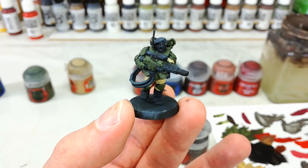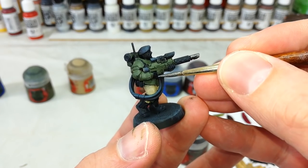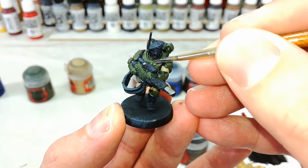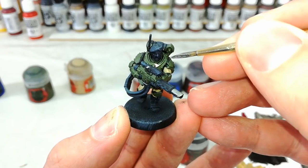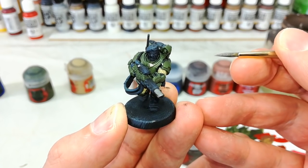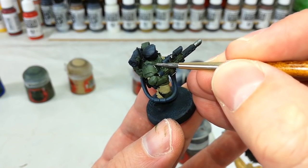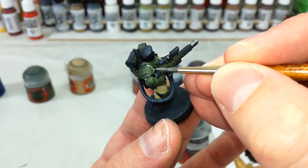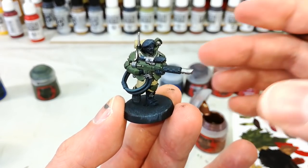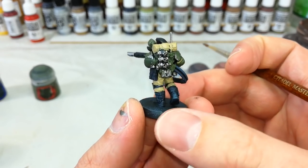Now grab your Leadbelcher and begin painting the metal details — over the gun and all the little bits and pieces, and anywhere that's going to be brass later on. You might want to switch down to a small layer brush for this. Any of the trim that we're going to paint brass later, do this in Leadbelcher now as well. If there's a hard or slow part to this painting job, it's probably this, but take your time, and if you make any mistakes you can just bust out the Castellan Green again. I also remembered the ground sheet on top of his pack and hit that with some Zandri Dust at the same time.